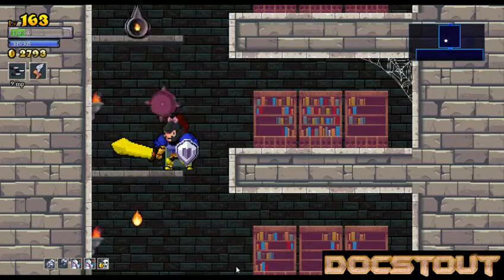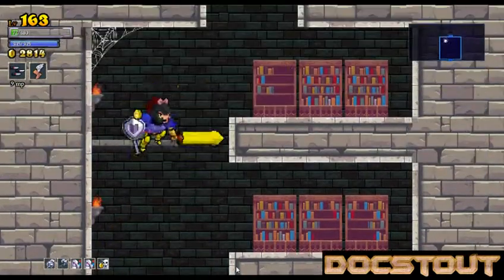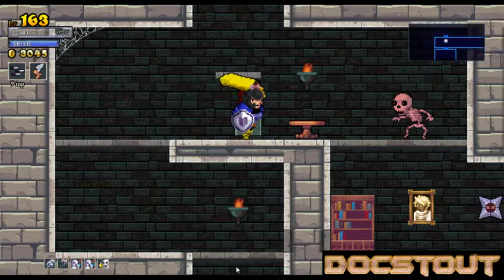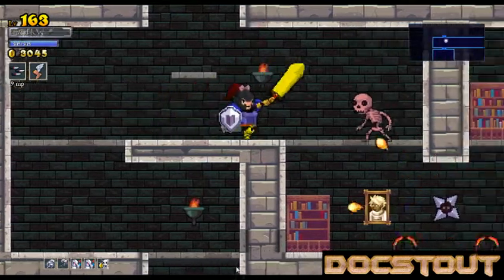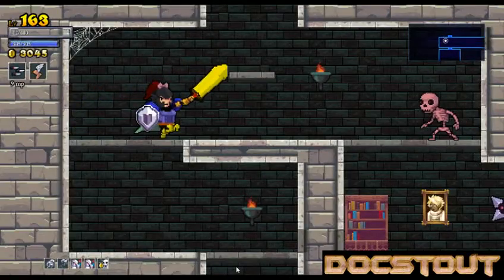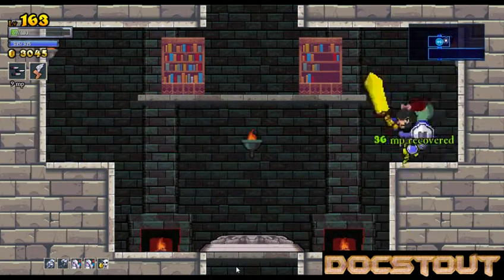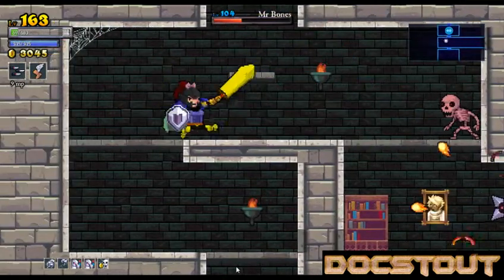I might survive another room yet. Ugh, should have double jumped. I'm not going to survive another room if I'm not real careful. Is there even a chest in here? No. Screw this room. Hit points. I'm going to have to go back down there and kill the guys for whatever they drop. Good thing I got the hit points first.